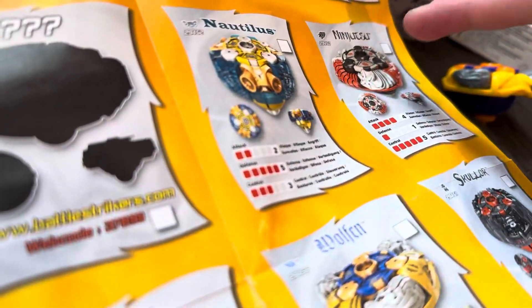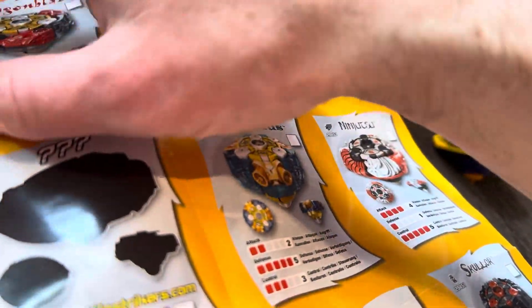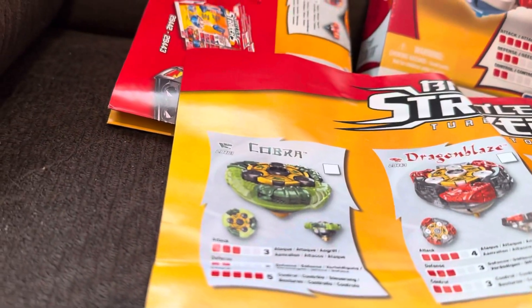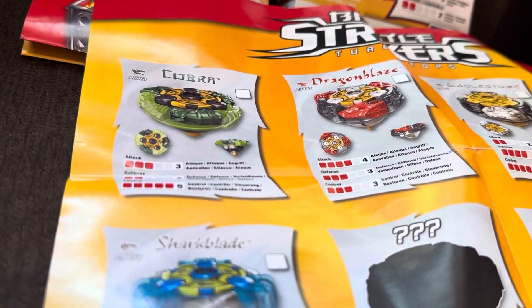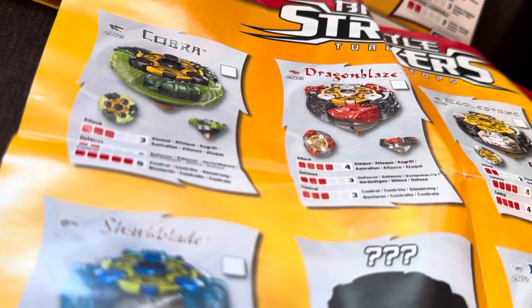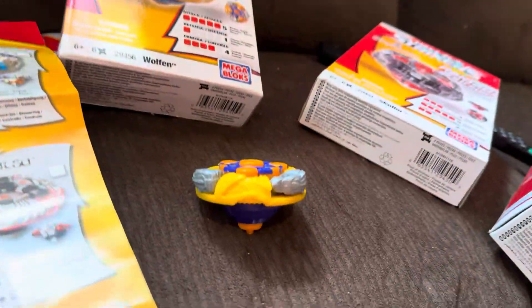Yeah, you can put this poster up. Oh, there's a mystery one you can get on the website and they just send it to you. I think I need to get this one — I have the Nautilus, I need to get that one. I have this, I need to get that one. I don't have the dragon one but I have this, I need to get that one. I think I have this one, I have that one, I have that one, I need to get this one, and then I have the whole thing.